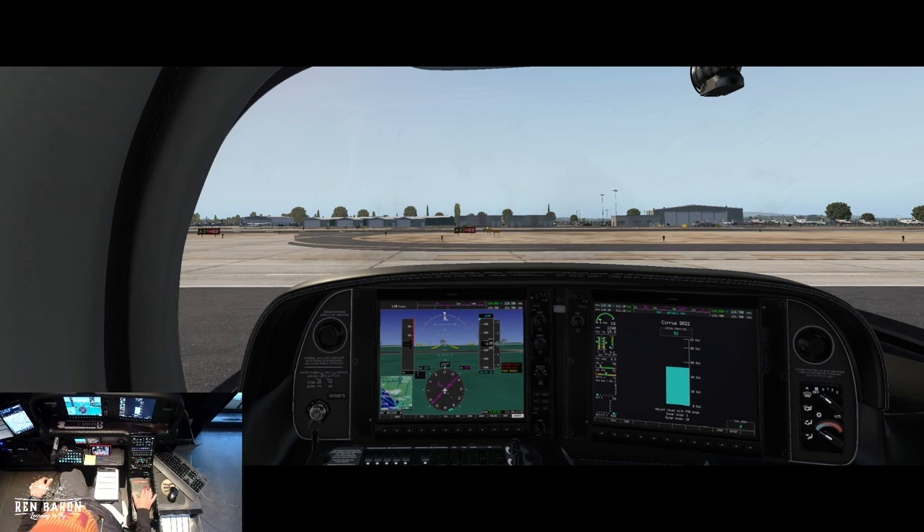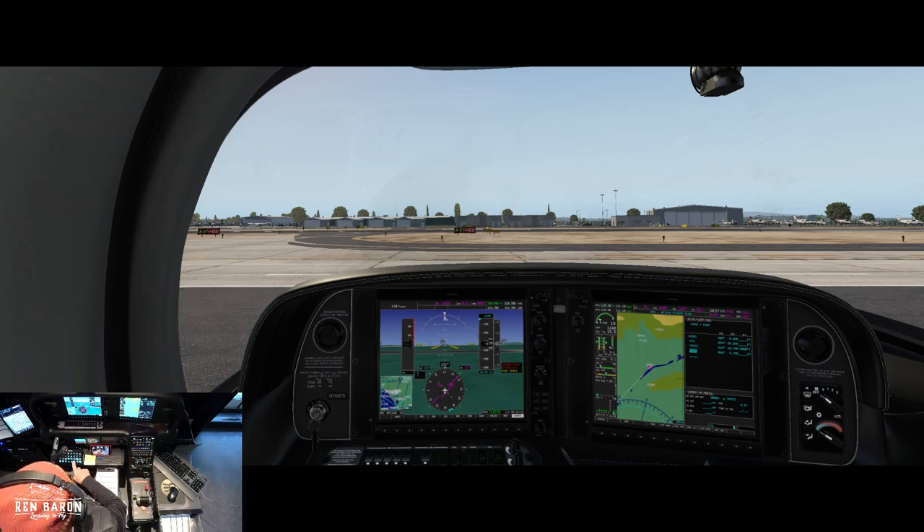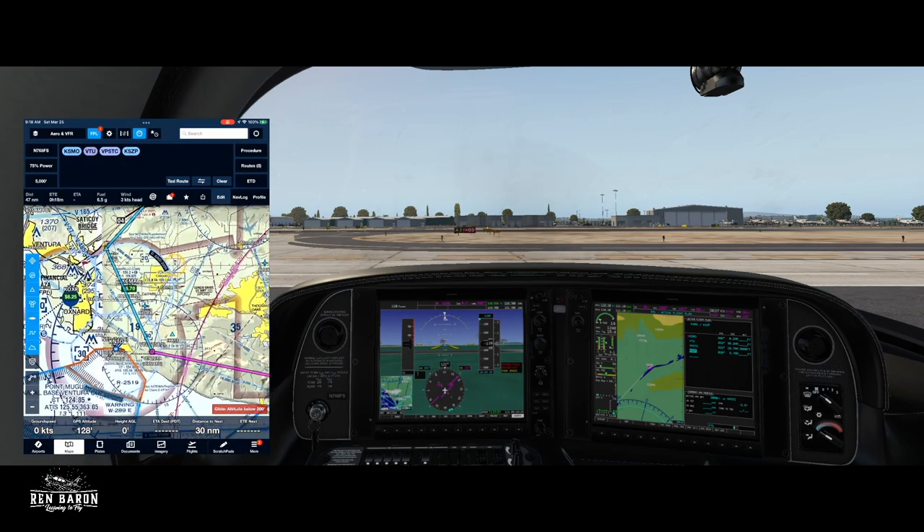We're flying VFR today. Let's go over to our flight plan — going KSMO, Ventura VOR which is VTU, enter enter, and then the visual flight point for Satakoy Bridge, that's VPSTC, enter enter. Then KSZP which is Santa Paula. I'm going to set an altitude restriction of 2,000 feet at Satakoy Bridge, which will also clear us over some airspace.